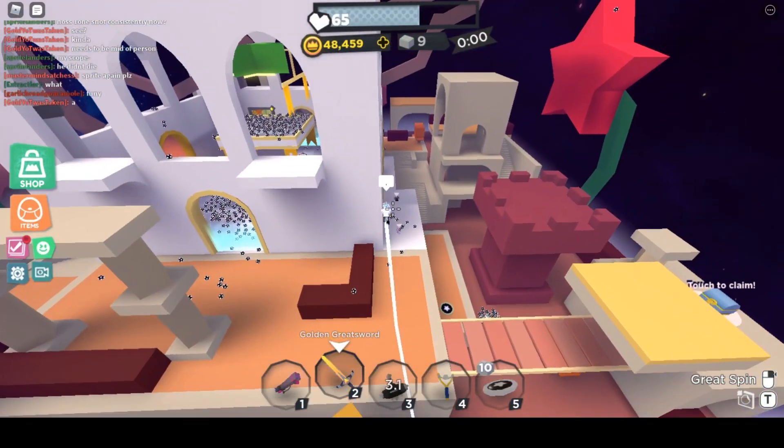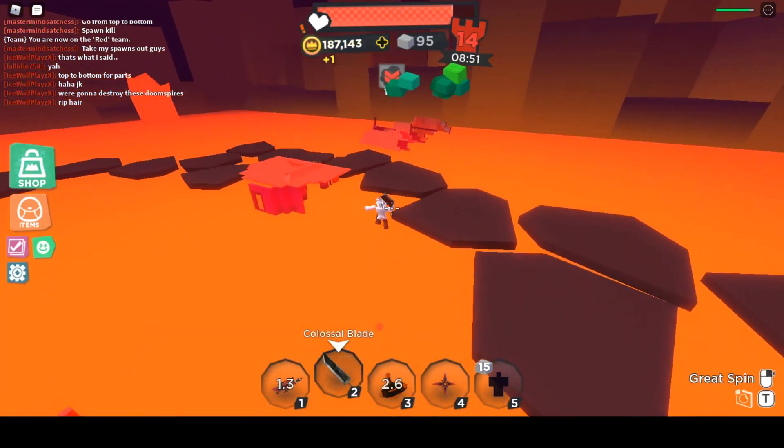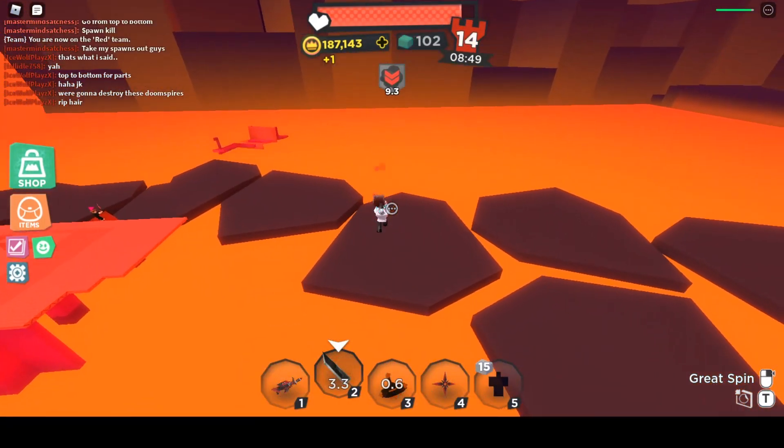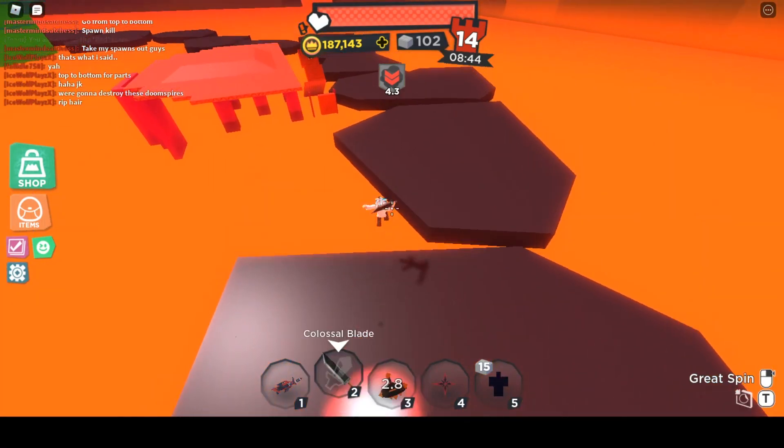Another new feature is that upon Bomb Jump, you get a cool trail behind you. I'm sure there have also been tons of bug fixes, but I'm not 100% sure what they fixed, because as of right now the logbooks haven't been released.